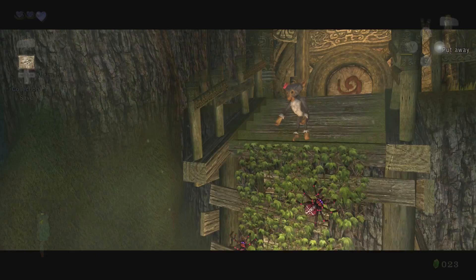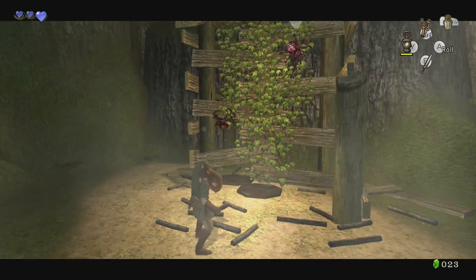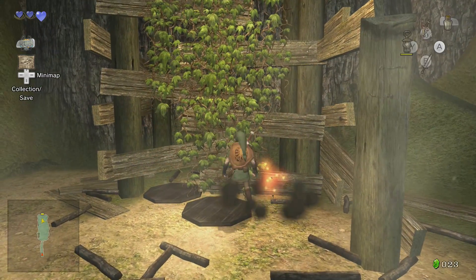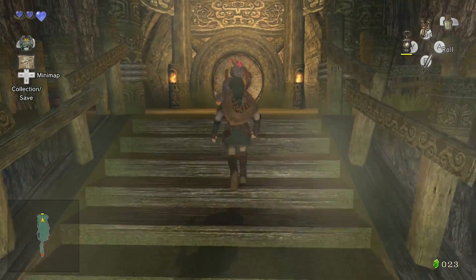Caged monkeys is sort of a theme — there's a lot of animal abuse going on in this game. We're gonna have to call PETA — the organization that in reality stands for People Eating Tasty Animals. Alright, Forest Temple — starting our first dungeon, this is crazy!